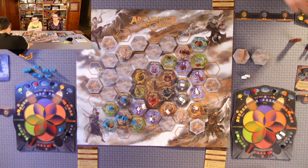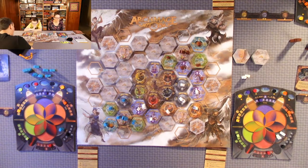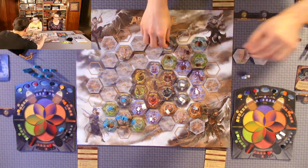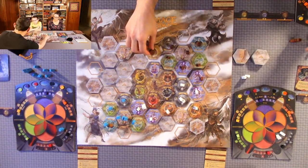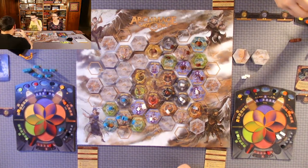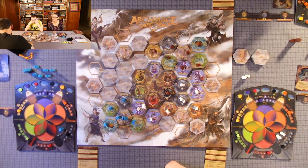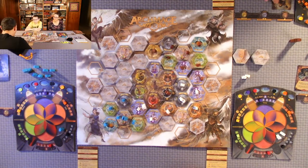Anthony moves his planet and refreshes. He takes his five moves and upgrades an apprentice on death, costing at least two relics. He can upgrade up to three times if he has six relics. He places two death relics and finally has his death spell. Amanda moves her time planet and refreshes her spell book.